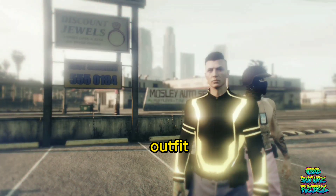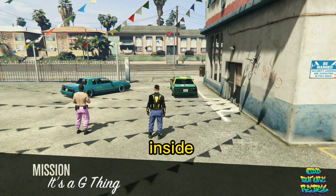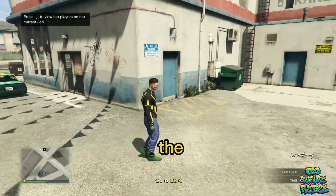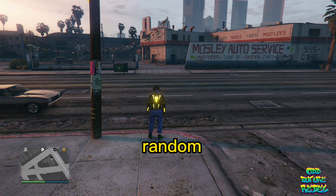Once you both ready up, you'll load into the actual job mission. You should see your current outfit with the cop gun belt. Wait 10 to 15 seconds inside the mission, then pull up your phone, go to the Jobs List, and quickly scroll through the jobs list on your phone. You should load into a random lobby.